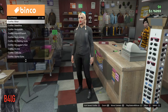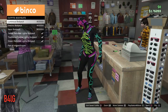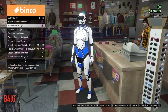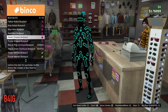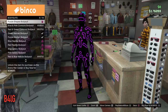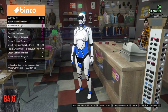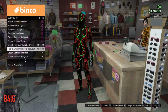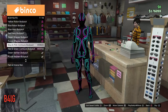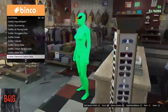Then you need to get a body suit — any of these body suits. It doesn't matter which one. It does work with the alien suit, the green martian suit, basically any of these body suits. I'm just going to equip the green suit. It doesn't matter which one you equip.